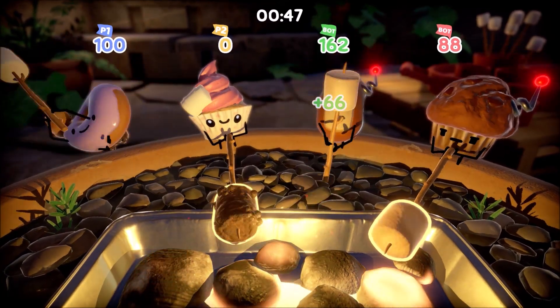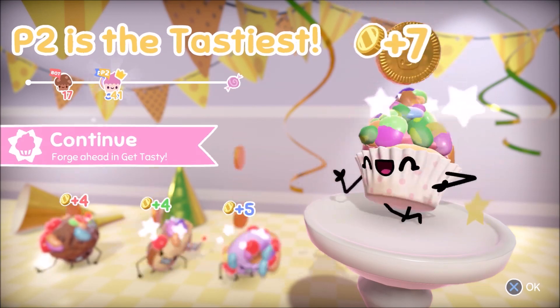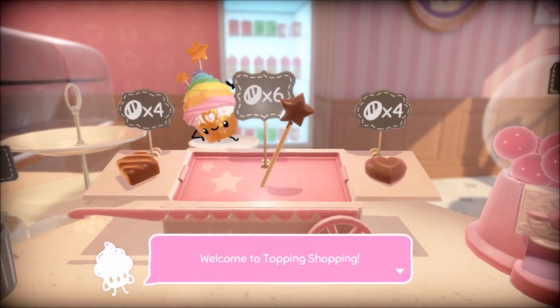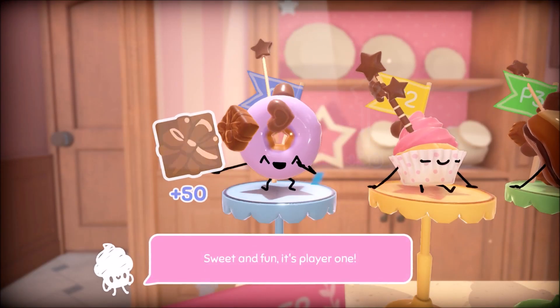Dependent on how you do, you'll earn coins that can be spent when it comes time to do some topping shopping. This is how you become the tastiest — saving up for the best topping and collecting 3 of those toppings to upgrade it to a topping worth more points. Whoever has the most points by the end of the game wins.